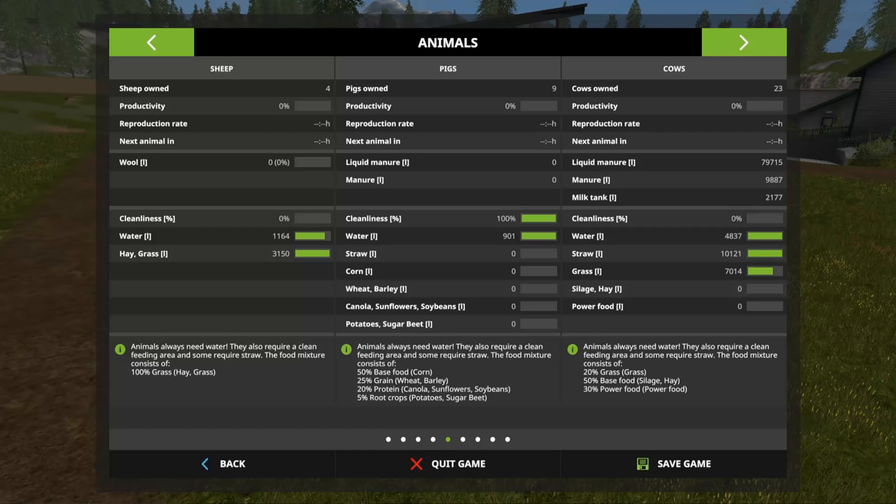Comment down below if that's right or not — I'm not quite sure. I think we create a mixture of food, kind of like we did with the cows — like a power food mixture — but this one doesn't say power food, it just gives everything individually, so I'm not sure.